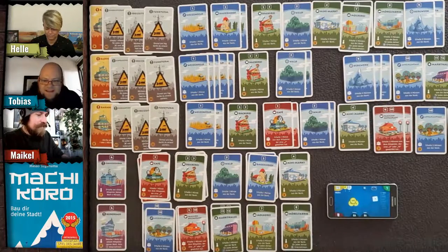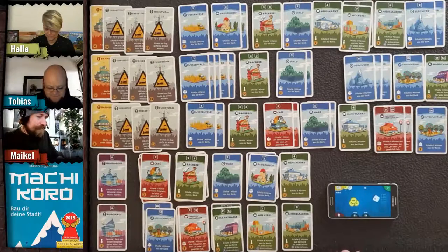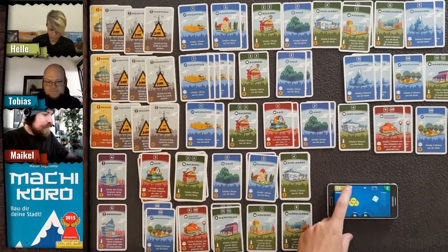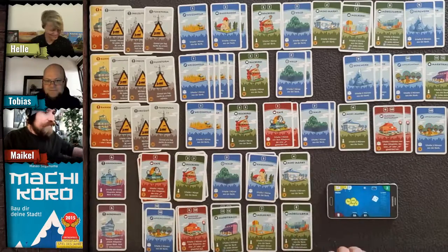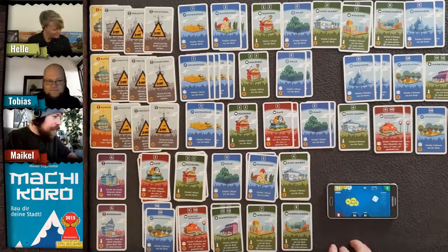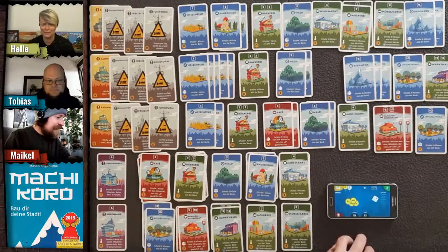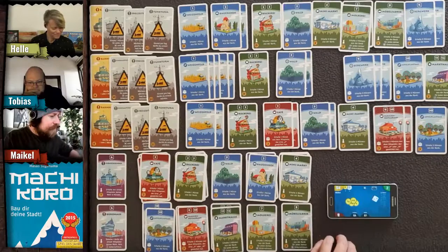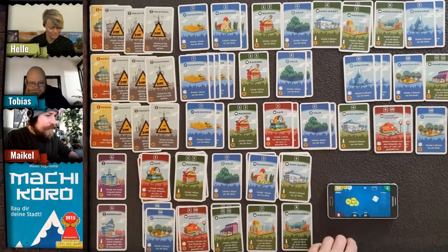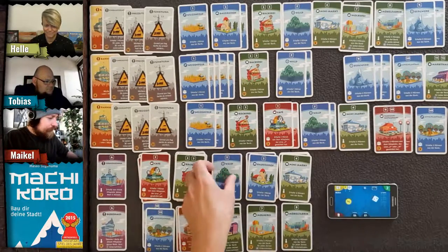My turn — rolling two gives me one coin plus two for Helle who has a ranch. My income strategy isn't really working that well. I'm going for another forest instead — three coins. No one's rolling fives, so the forests aren't paying off.